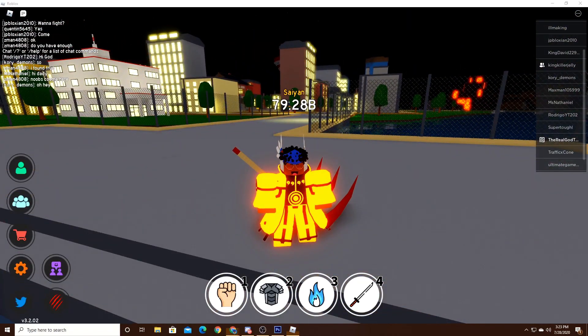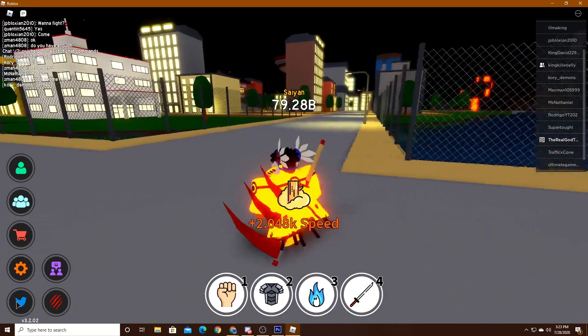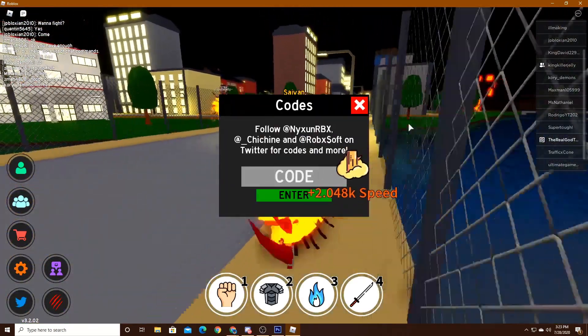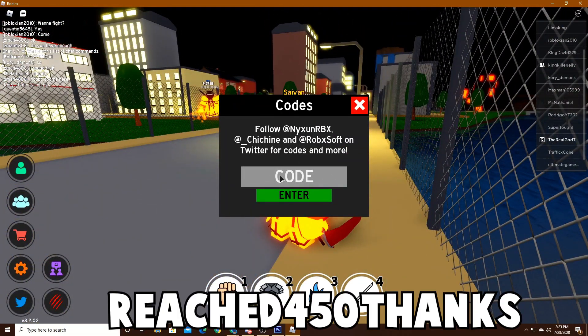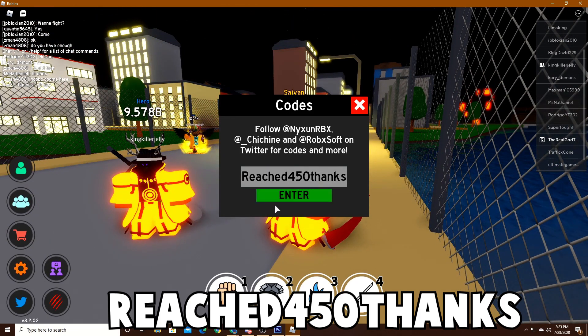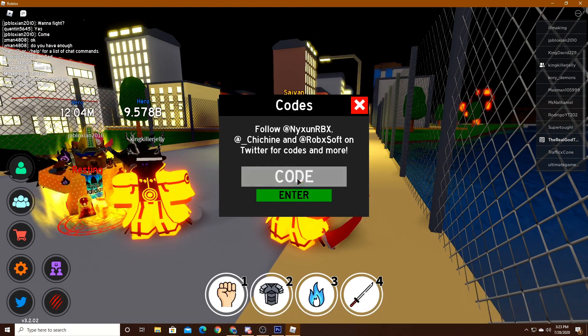So what you want to do is get in the game — you want to press Twitter and then type in the first code. The first code is going to be 'reached450thanks'. Type that in, press enter, and you succeed.